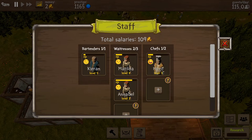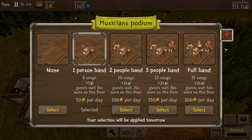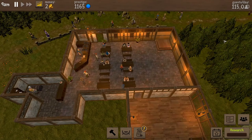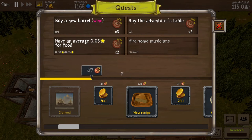How am I hiring musicians? We need a full band for 200 — that's going to be a hard no. Eight songs. We have to wait 10 more seconds on this floor. Let's go ahead and hire one person. Selection will be applied tomorrow. So we've got a band coming in tomorrow — and by band I mean a person.